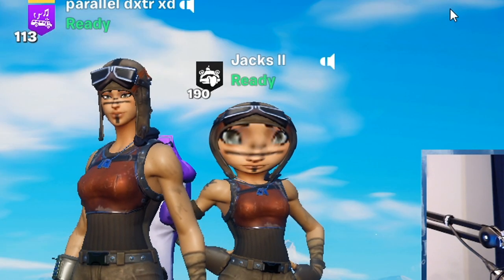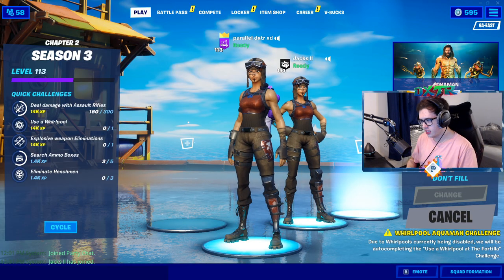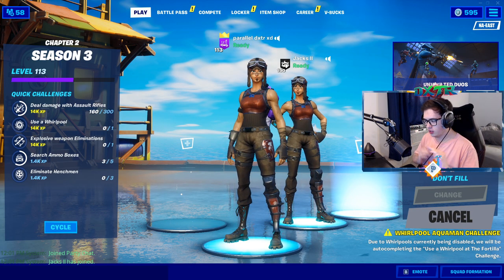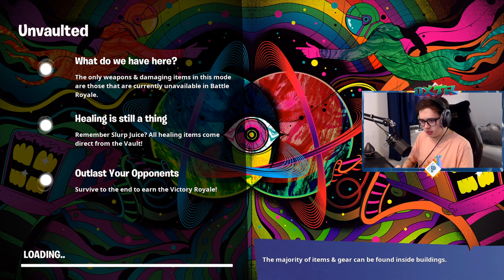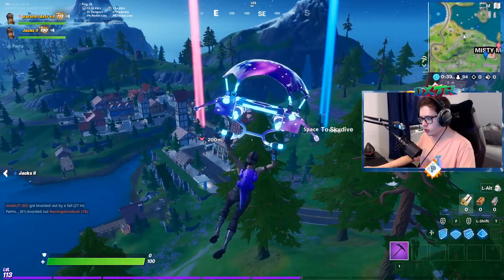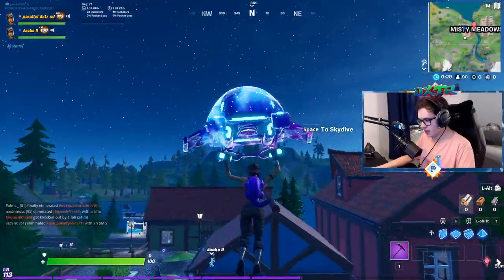Welcome back to another Fortnite video! This is gonna be the most epic trap sky base of all time. We're hoping to get an easy target — like a little bot. We're thinking of letting the zone get to second circle so we don't miss anyone. If I throw a junk rift and then a Rift-to-Go right under it, they'll go right through into the rift.